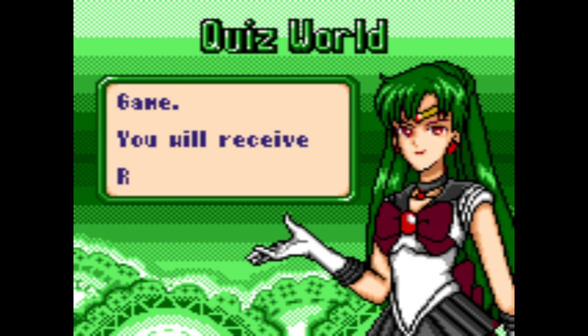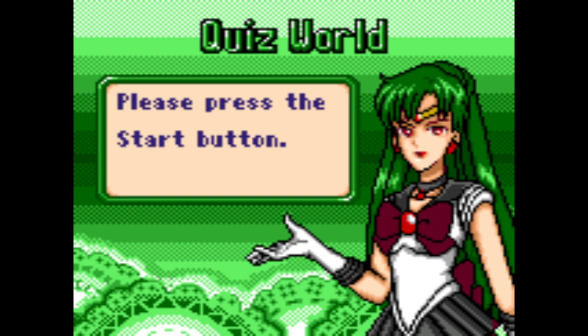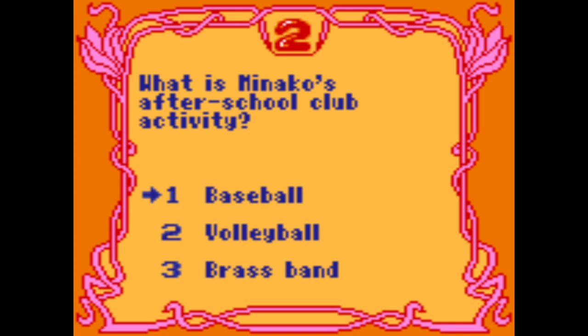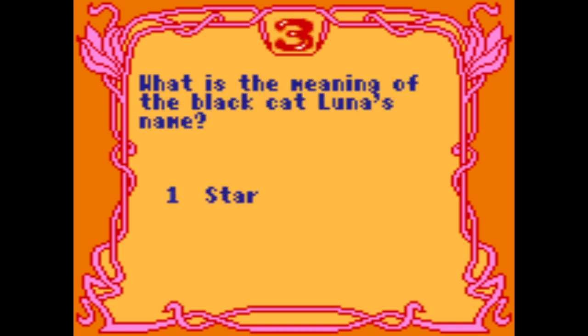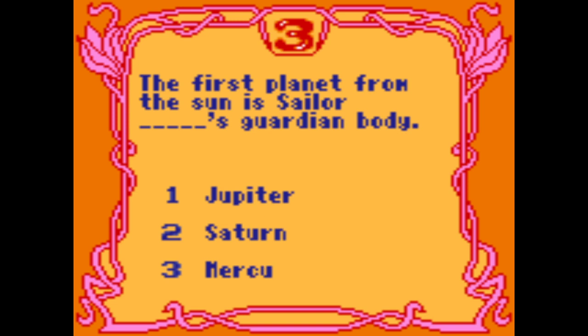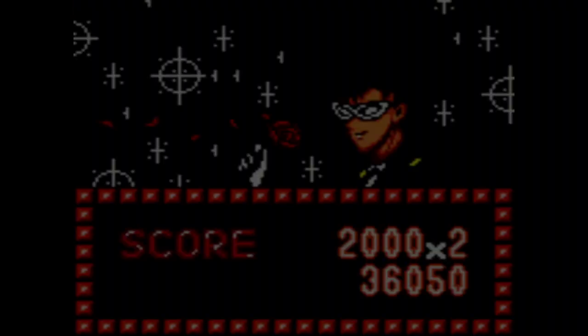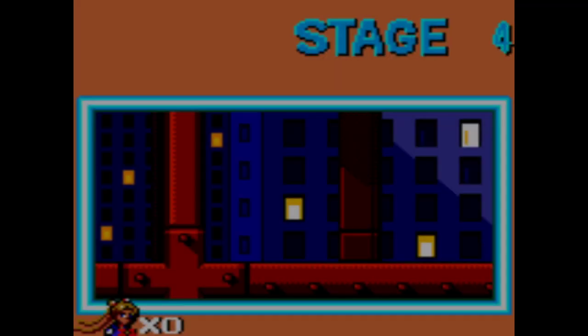Quiz World — this is the bonus game. You will receive rods for your successes. A five-question quiz follows. All right, how much do I know about the series? Minako's after-school club activity — I'm gonna say no, not brass band. What does the name Sailor Moon stand for? Nope. The meaning of the black cat Luna's name — moon. First planet from the sun — Mercury. Which shoes does Sailor Uranus wear? Nope. I haven't watched much of the show, okay.